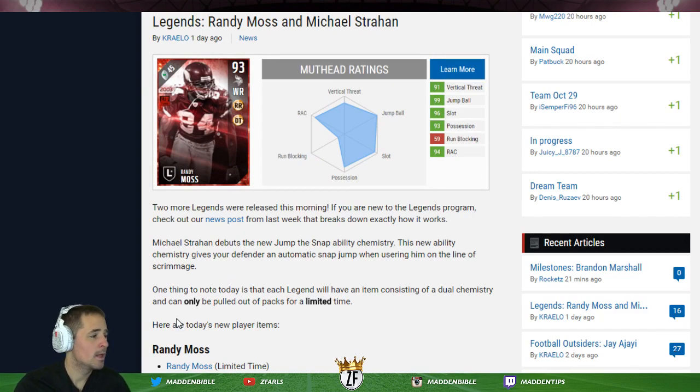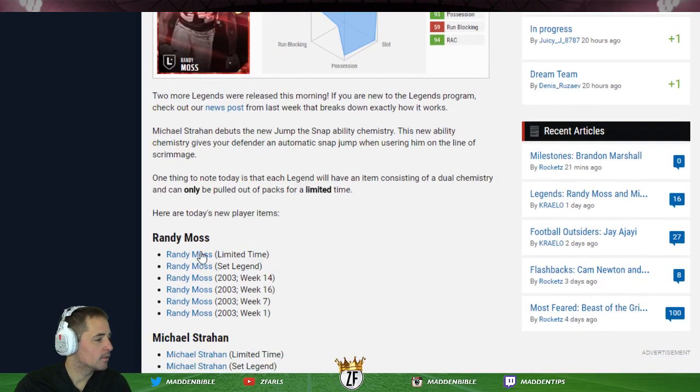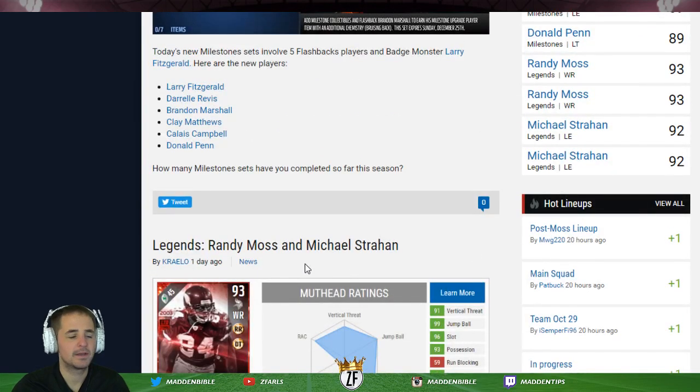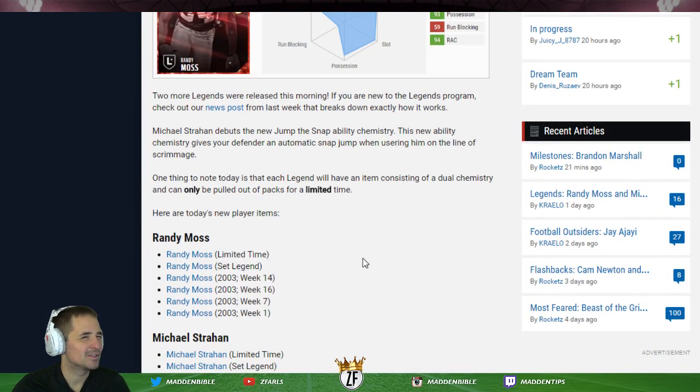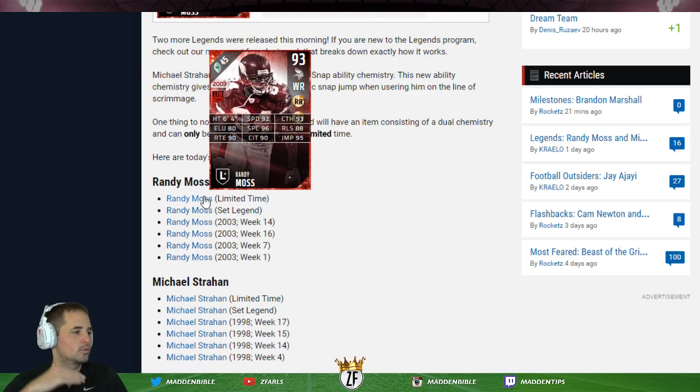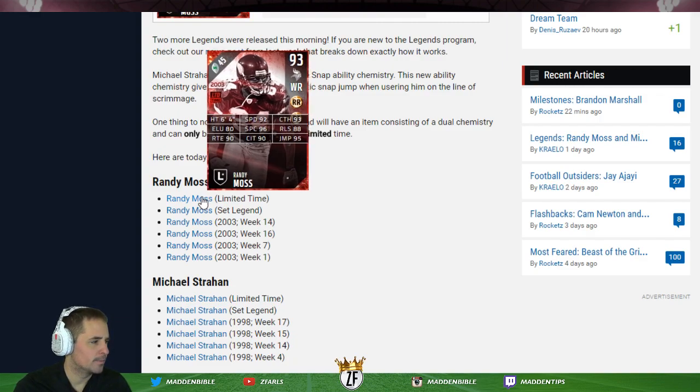Let's get to the guys everyone wants to hear about - Randy Moss. Reminder: we do have a Randy Moss item on the squad right now for review coming in from EA, so we will be breaking him down with gameplay after this on the channel. This Randy Moss is six foot four with 92 speed. Some people said 92 speed was disrespectful - they said he should be as fast as Brandon Cooks, who has 93 speed on his most recent item. I think 92 is fine and gives him room to grow as the year goes on. He provides dual deep threat chemistry, which gives plus one spec catch, plus one throw deep, and plus one something else - and he boosts himself since he provides it solo, which is pretty unique.